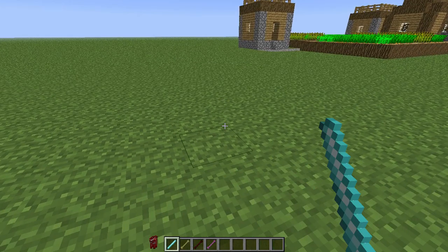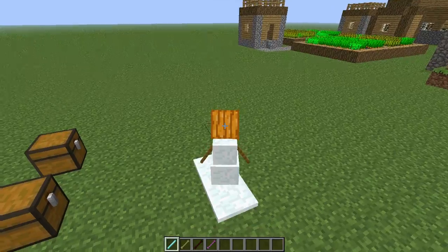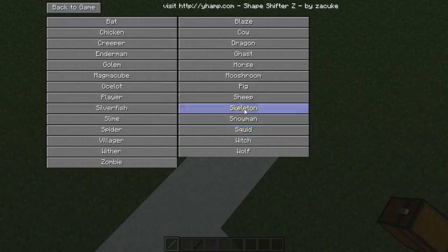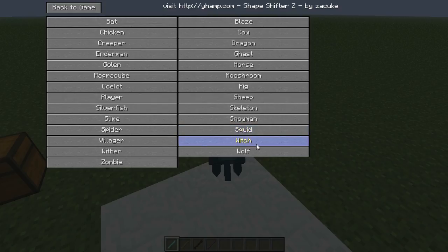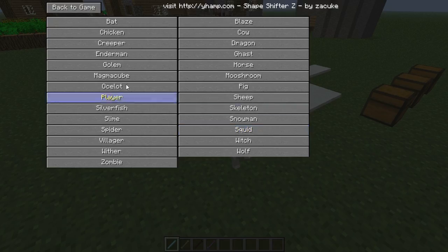Be a Mooshroom. Pig. Sheep. Snowman — you leave snow blocks just like a normal snowman. Skeleton — I guess it's a Wither Skeleton. Squid — you can also swim in water. A Witch. And a Wolf. So that's it for that one.